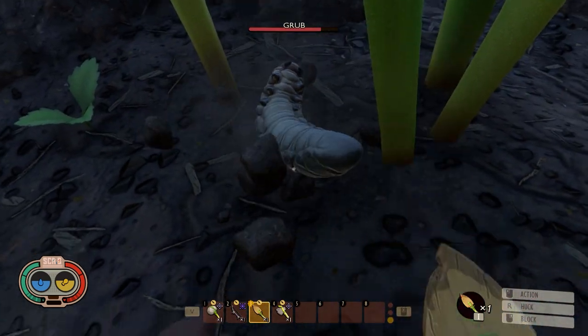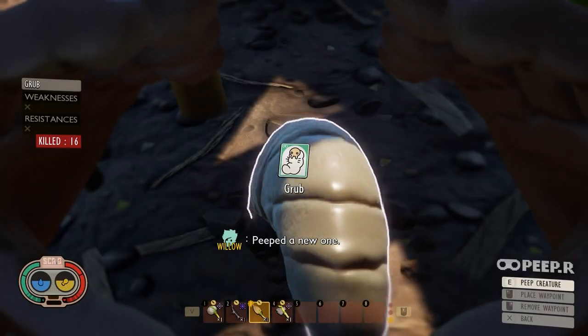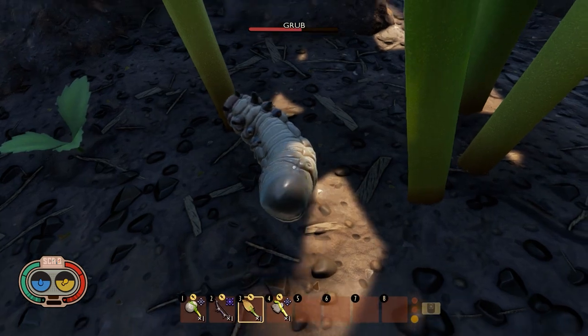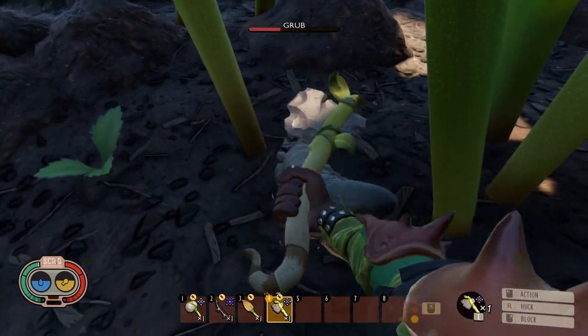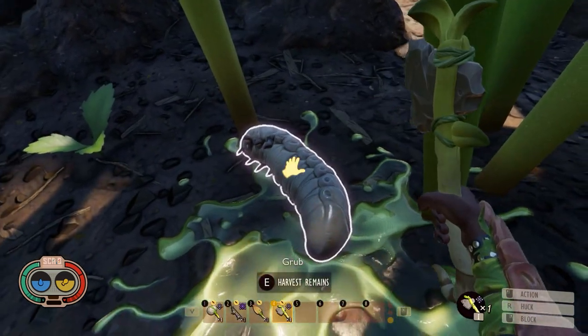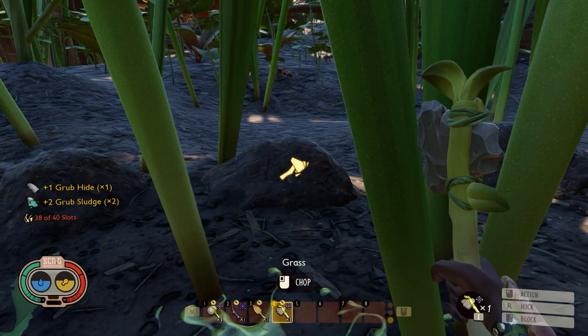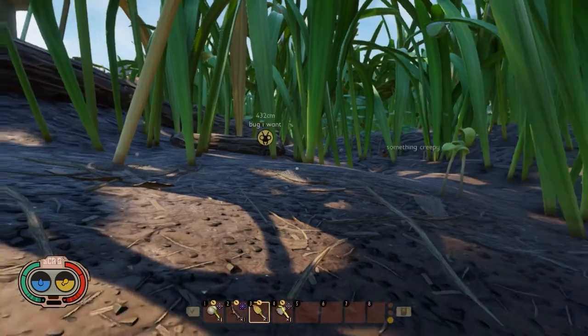When you hit it, you will see the grub here. Make sure you scan it. You can just kill it before it goes under the ground again. And you can see we are getting grub hide and grub sludge.